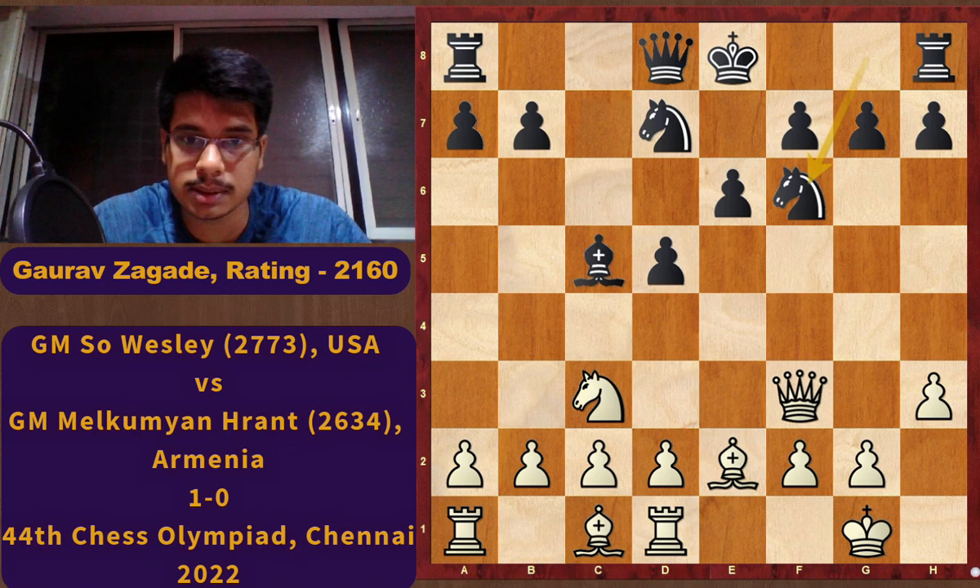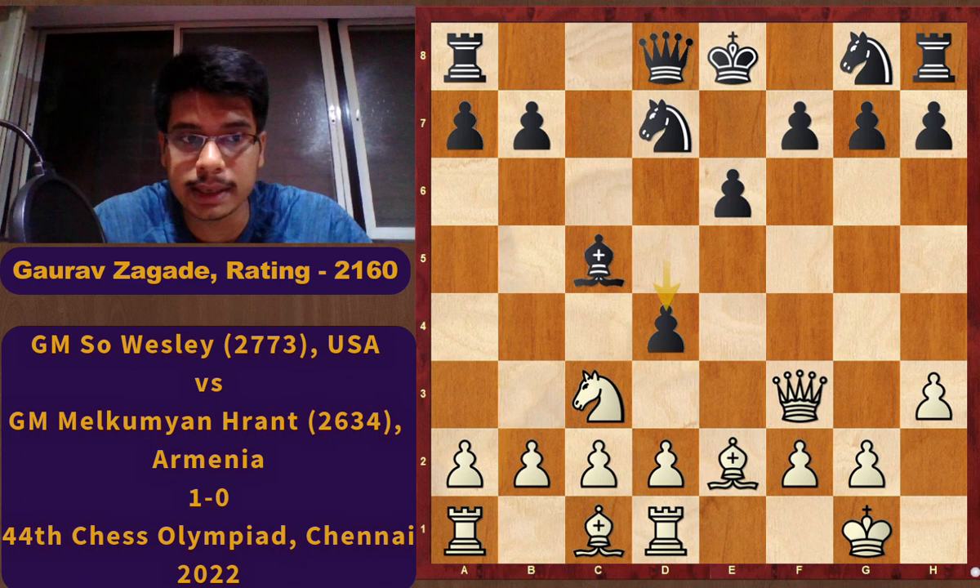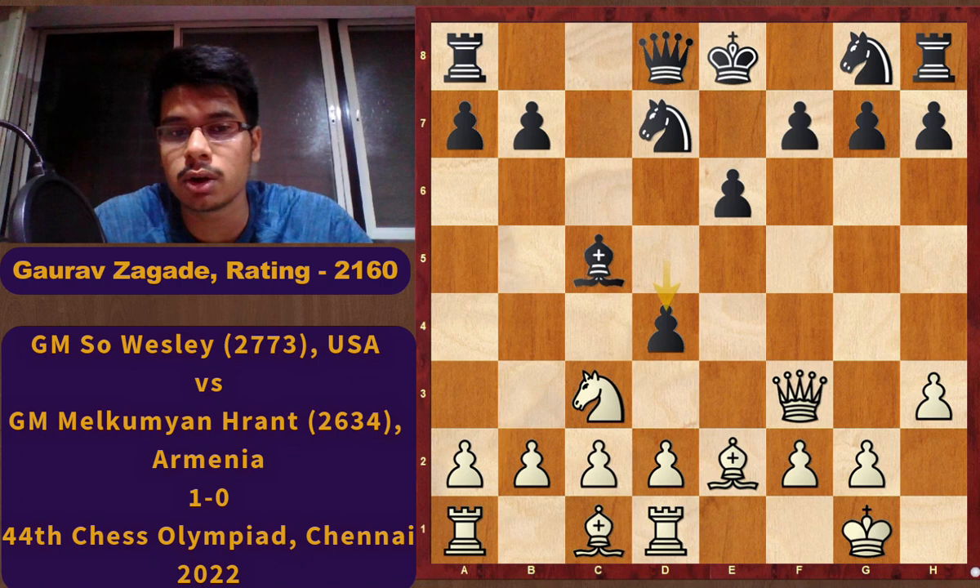In the game Black played Ngf6, a very natural-looking move, and Black is preparing to castle. But instead Black could have played d4, not allowing White to play d4 and putting his own pawn on d4. Again you can pause the video — this is a very instructive game and we are going to learn a lot of things here.